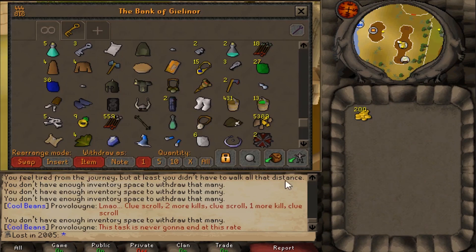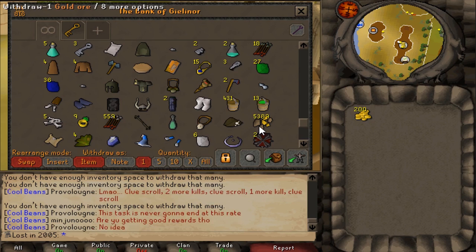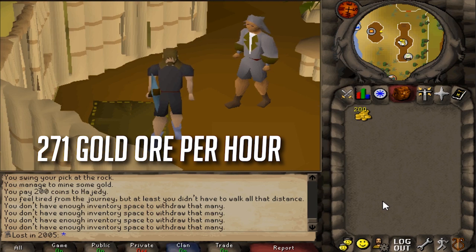The hour is complete. I'll take the total time, divide it into an hour, then take the amount I mined and calculate the total hourly rate. For every test I will be keeping all the gems - as an ironman it'd be weird to drop them. The verdict for Shiloh Village banking while mining in Karamja: we can get 271 gold ore per hour.